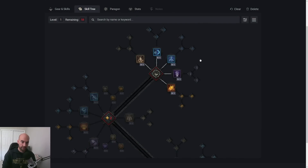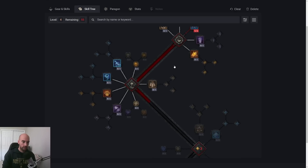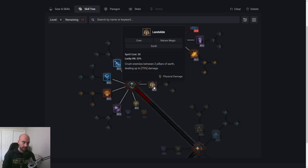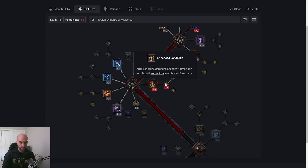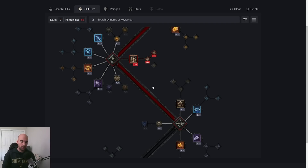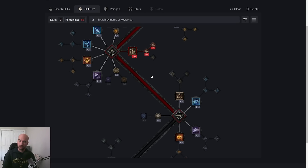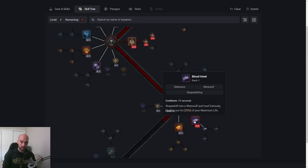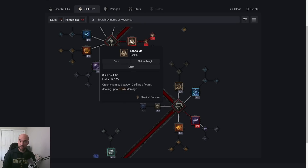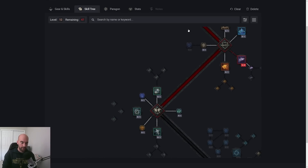Taking a look at the skill tree — for our first few points, we're just going to take all the points in Storm Strike. Then as we move down, feel free to choose any core skill you want. I like Landslide, and then I take Enhanced Landslide and then Primal Landslide for those Terror Motes. Here you have a choice: if you feel like you're leveling just fine, continue putting points into Landslide. If you feel like you're taking too much damage, grab Blood Howl and then fill out Landslide.